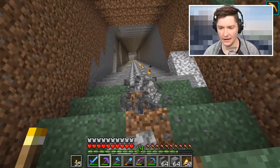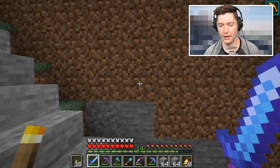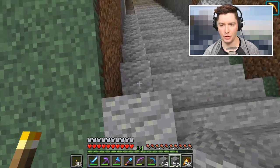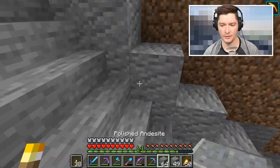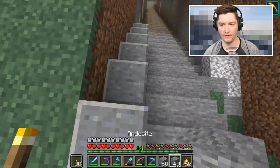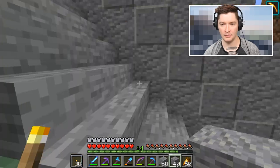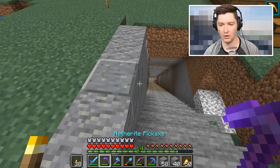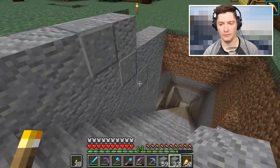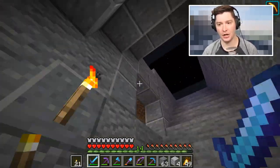I already have stacks of stone stairs so I'll just use those. I've added all the stairs - let's take a look. I'm putting down two layers of straight andesite and then a third layer of polished, which looks kind of cool being diagonal. I'll fill that up with the last of the andesite. Maybe one taller - yeah, I raised it and I like that better. It kind of reminds me of subway tiles, but I like it.